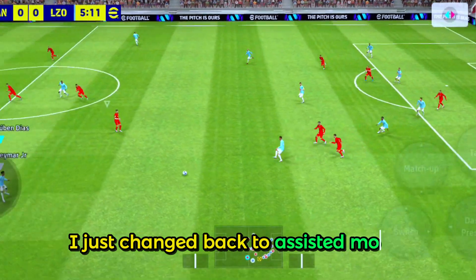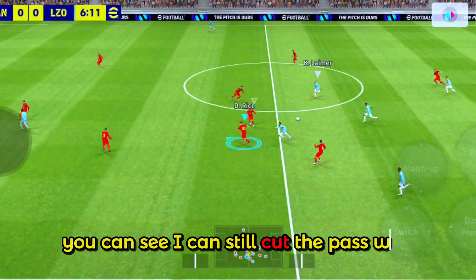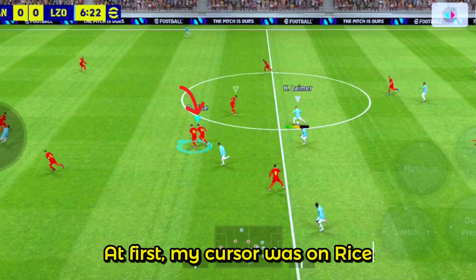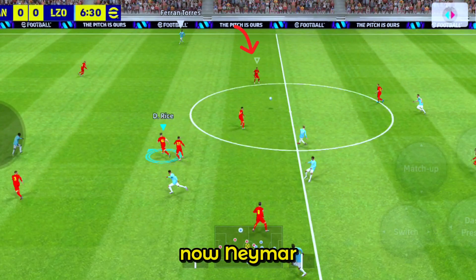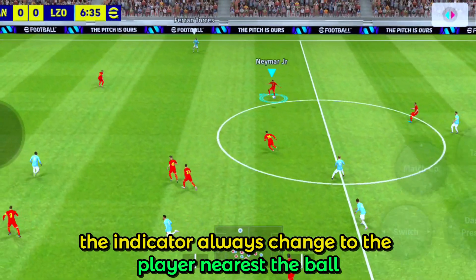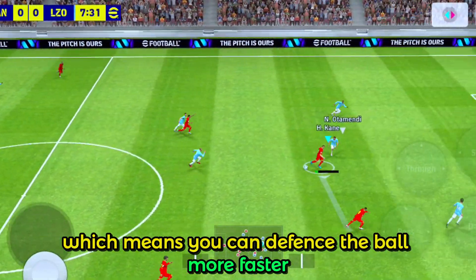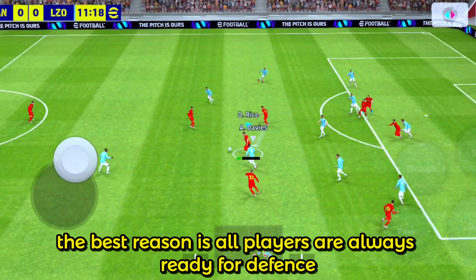I just changed back to assisted mode instead of manual defending. You can see I can still cut the pass with auto mode. At first, my cursor was on Rice and showing I can switch to Bruno — now Neymar. The indicator always changes to the player nearest the ball, which means you can defend the ball much faster.